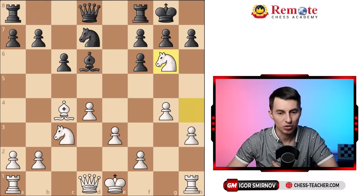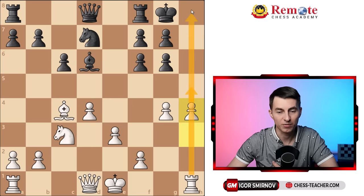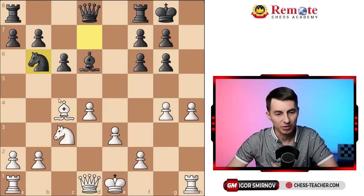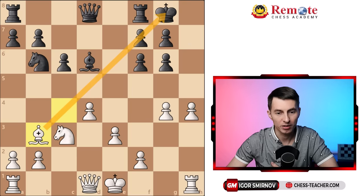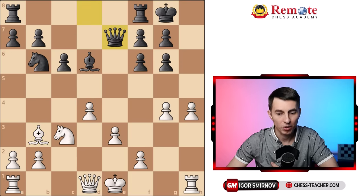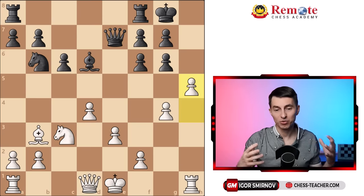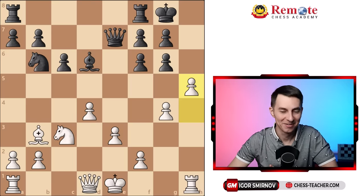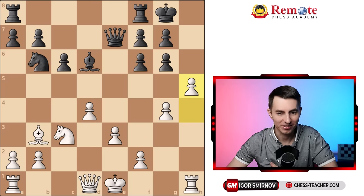They go Nd7, now you trade on g6. The bishop is always doing a great job putting pressure, so they have to recapture with the pawn. Now you play h4, just aiming for h5 — opening the h-file and checkmating down that file. They go knight b6 trying to attack your bishop, but you just put it back to b3, nothing changes, and you still operate along the same diagonal. Let's say they play queen e7 — you go h5. Black seemingly plays proper moves, but somehow they're lost. This just shows you how tricky this line is.